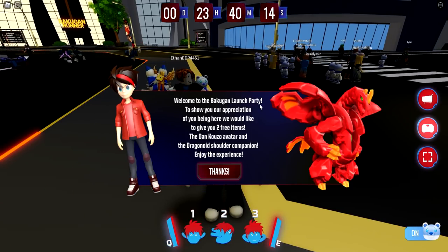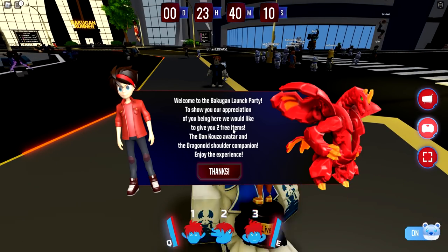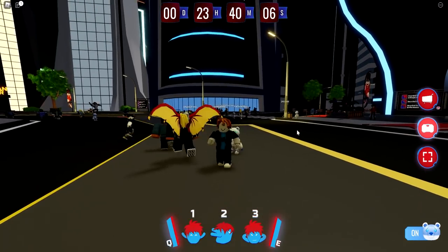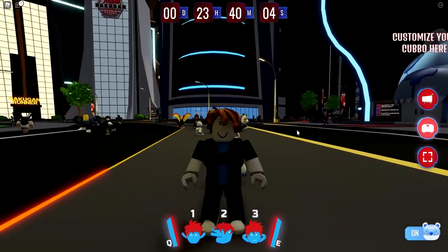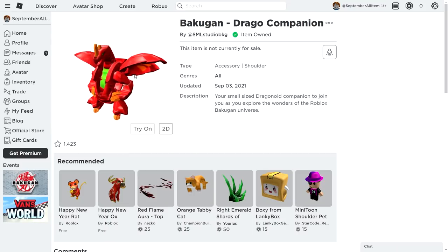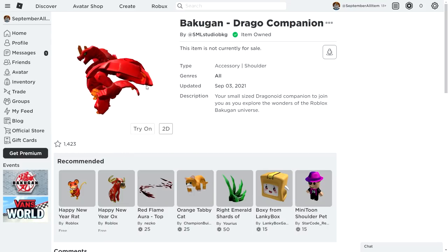Welcome to the Bakugan launch party — it says two free items, but you actually get one item. Just press thanks and then you should have the free item in your inventory. We have our first item secured, which is the Bakugan Drago. This is one of the better accessories to claim right now, the Bakugan Drago companion. Make sure you go ahead and claim this one.